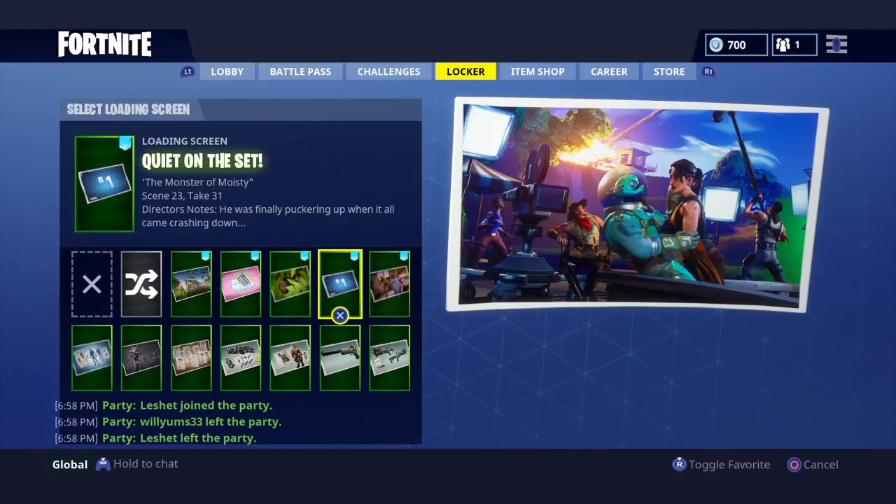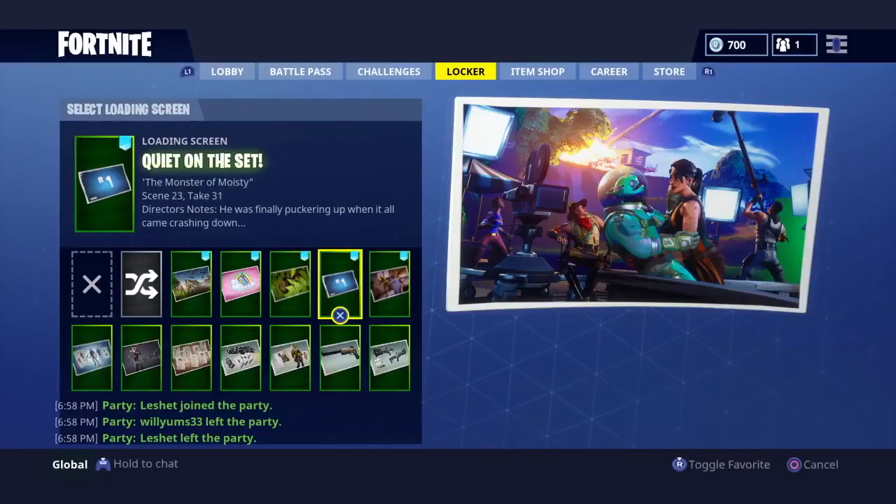Also, if you zoom in on the picture you can actually see a battle tier right in the center where the prison is. If you don't already have that, I recommend you go and get it for a free battle tier - it's just an outline of a tier but it's there. This scene has to do with movies, and the dialogue is 'he was finally puckering up when it all came crashing down,' relating to the comet, or at least we think it's the comet. We're going to have to wait and see - we can't really guess what the skin is going to be yet.